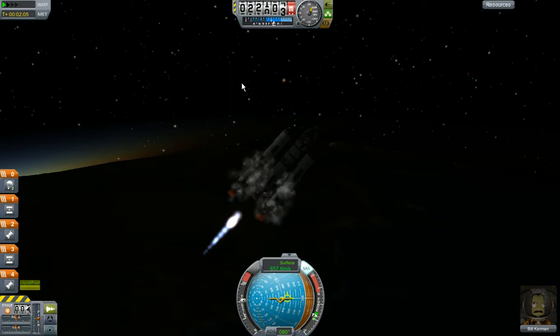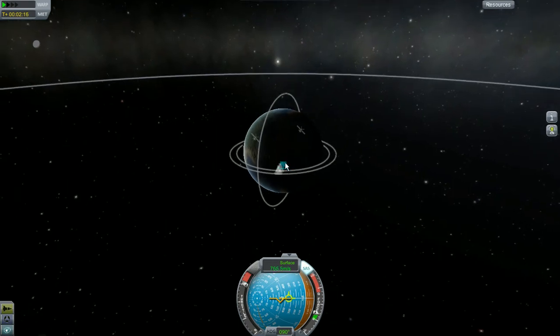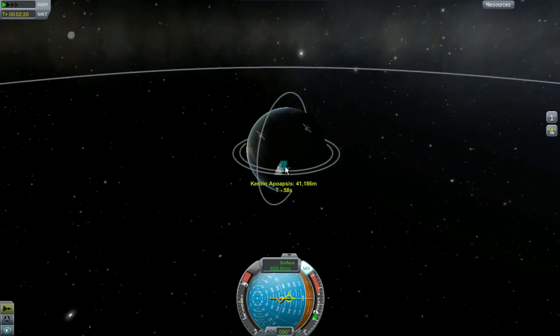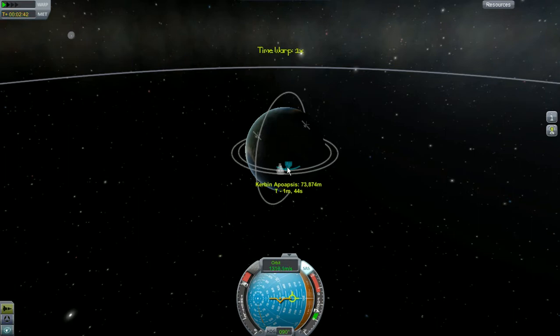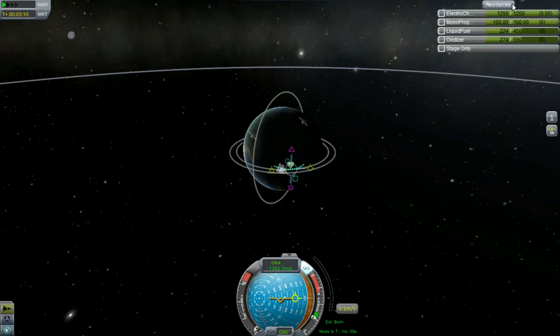Looks like it's time to jettison our engines and try to get into an orbit that's very similar to the other one. It looks like we're actually going to be a little bit ahead of it, so maybe what I'll do is shoot for an orbit of about 95k, and that should hopefully put us very close to this capsule. Speaking of which, we need to check and see how our fuel's doing.